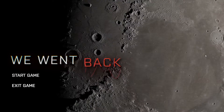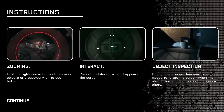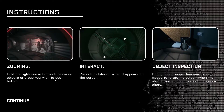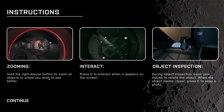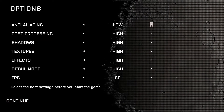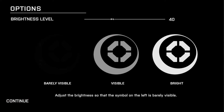Hey everyone, welcome to We Went Back — this is a space PT horror game which I thought was interesting. Instructions: hold the right mouse button to zoom in on objects and areas you wish to see. Press E to interact when it appears on screen. During object inspection, move your mouse to rotate the object. I'm gonna set everything to medium just so I can handle it. Let's go right in.